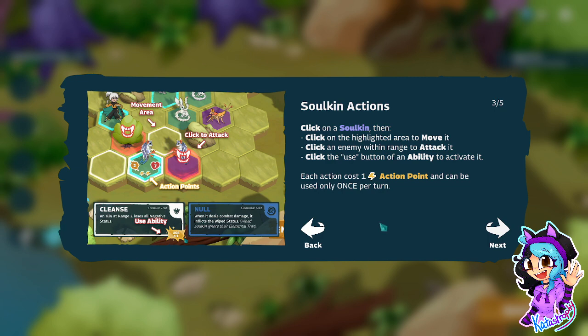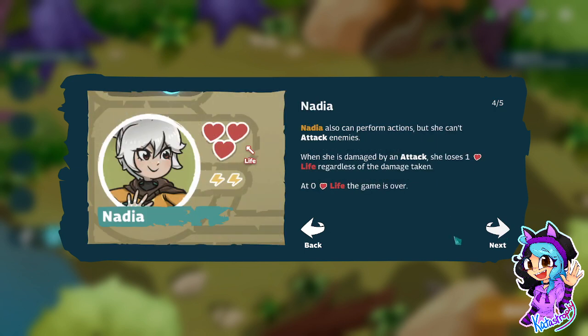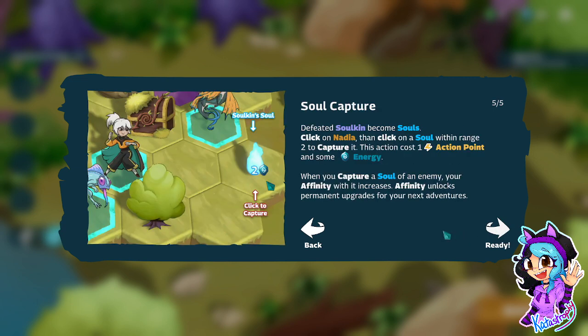To summon a soul kin, click its portrait on the left and click on the highlighted summon area. You need unused soul points equal to the soul kin soul upkeep to summon it. When a soul kin of yours is defeated, you regain the soul points used to summon it. That's reuse and recycle, I guess. Click on a soul kin, then click on the highlighted area to move it. Click an enemy within range to attack it, and click the use button of any ability to activate it. Each action costs one action point and can be used only once per turn. Nadia can also perform actions, but she can't attack enemies. When she is damaged by an attack, she loses one life, regardless of the damage taken. At zero life, the game is over. Defeated soul kin become souls. Click on Nadia, then click on a soul within range two to capture it. This action costs one action point and some energy. When you capture a soul of an enemy, your affinity with it increases. Affinity unlocks permanent upgrades for your next adventures. Sounds good to me.